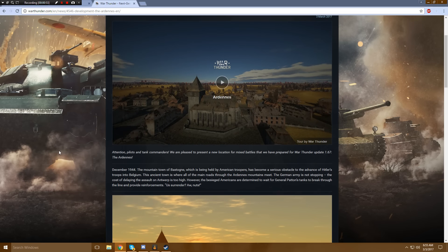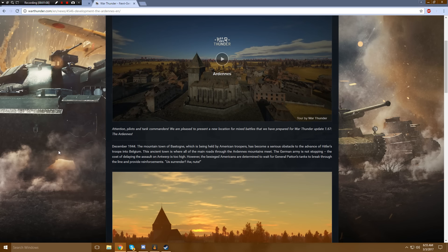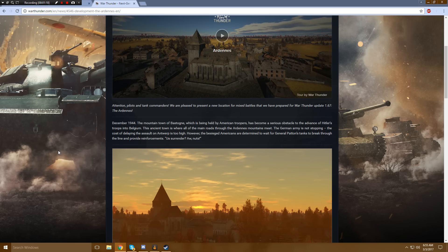It's obviously going to be for ground forces. Let's see what's in store. It says: Attention pilots and tank commanders, we are pleased to present a new location for mixed battles that we have prepared for War Thunder Update 1.67 — The Arden. I think I'm pronouncing that right. December 1944, the mountain town of Bastogne, which was being held by American troopers, has become a serious obstacle to the advance of Hitler's troops into Belgium.